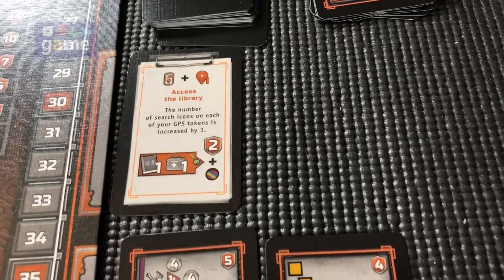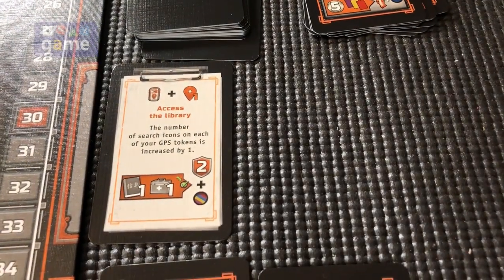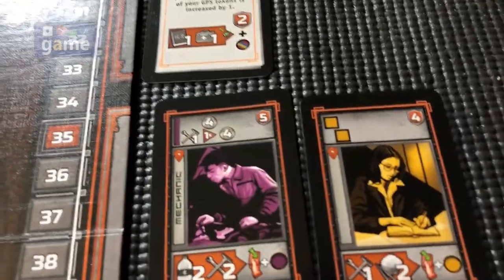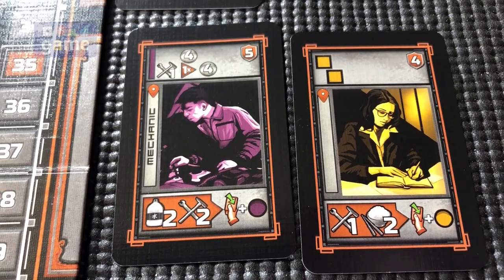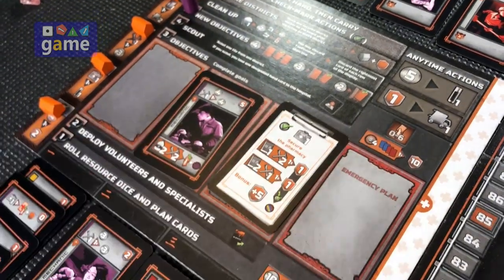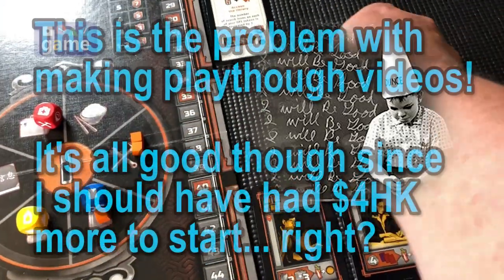We have completed our objectives and scouting phase. Next step: new objectives. We got one here. I can't buy anything on this row since I only have three money, but I could buy one of these two. I think I'm going to go for this mechanic because he gives me a purple location which I need, and playing him I get four money, and if I discard a supplies I get another four money. He's also worth five victory points. I'm going to take him and add him to my objectives area. Because we bought one, we don't have to discard a card.